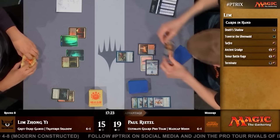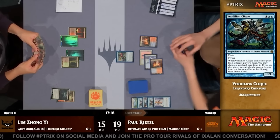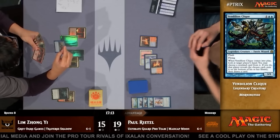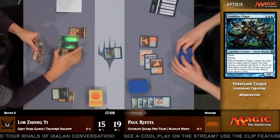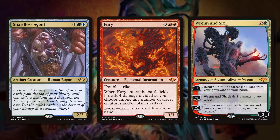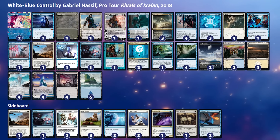Vendilion Clique was played as a really nice Thoughtseize — you would cast it in the opponent's draw step, take the best card out of their hand, and because the card quality in Modern was a lot lower than it is now, a random card is generally better than the bomb in their hand. But Vendilion Clique isn't good in current Modern because not only is there a load of ways to deal one damage — things like Lava Dart, Fury, Ren and Six — taking a random card out of the opponent's hand isn't as great because most decks have way more two-for-ones. Although Nassif did not top 8 this event, the return of Azorius Control got a lot of people salivating at the idea of playing draw-go control decks.